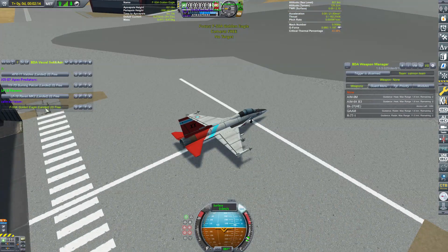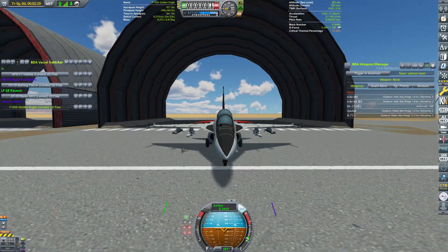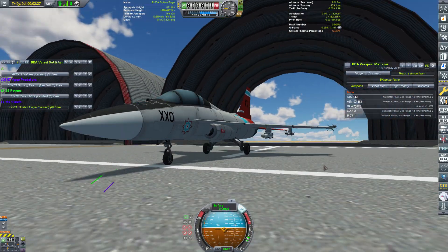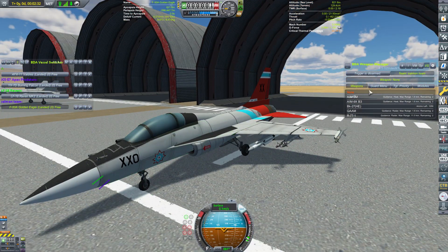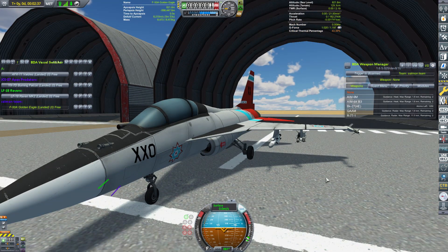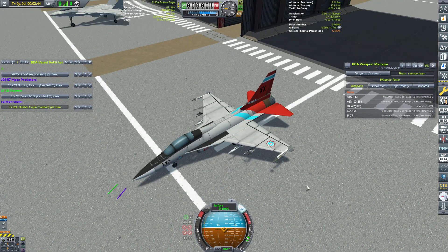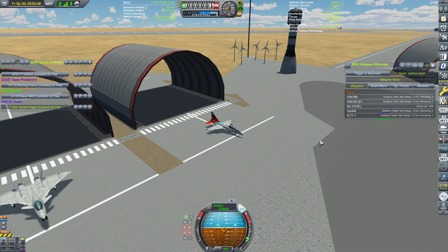Last but not least, sent in by the entity known simply as Pi, is the F-50A Golden Eagle. Very nice-looking aircraft. I'm sure it's based on the actual F-50 or something like that — looks kind of like a precursor to the F-16. It has AIM-9Ms, standard AIM-9Xs, BK-27s, Clams for the special weapon, and R-77s. These look like very nimble little planes, so it'll be interesting to see how they compare. Enough talking — let's get our first round of planes into the sky.